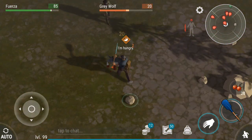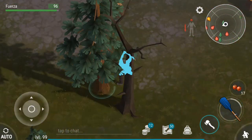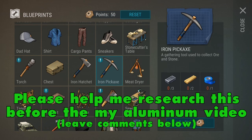The iron tools do not collect materials faster, and as far as I know, the iron pickaxe does not increase your chances of getting bauxite, though I haven't done enough research to be sure of this yet.